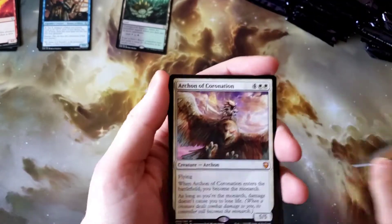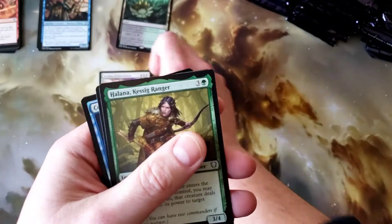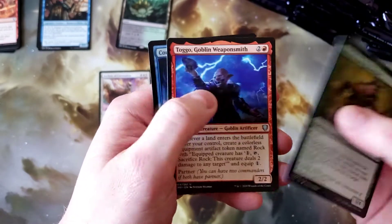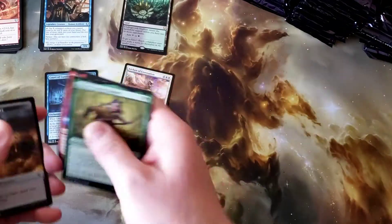Archon of Coronation for the first mythic. Not quite what we want to see but not bad. Then Halana and Tago as our legendaries. And a foil Court of Conan. Not bad.